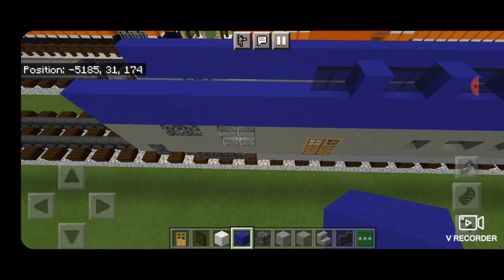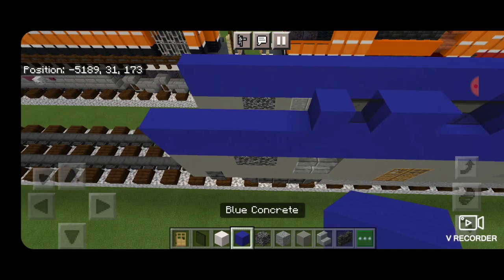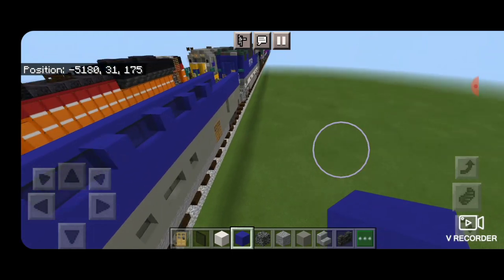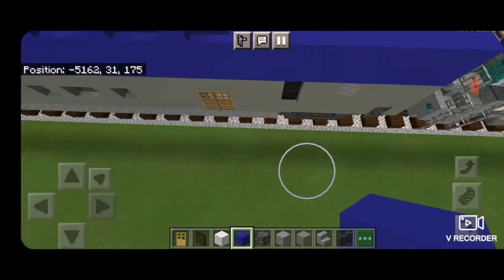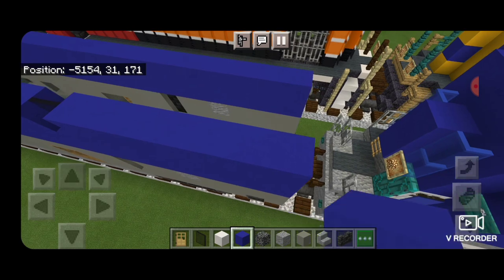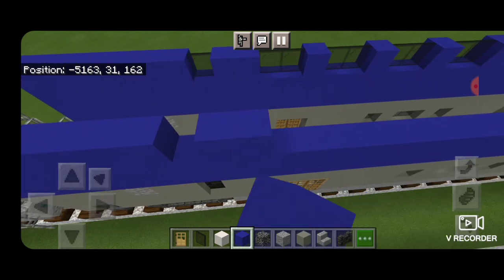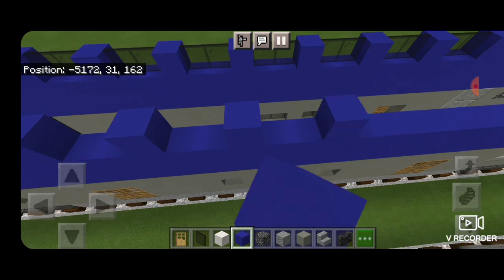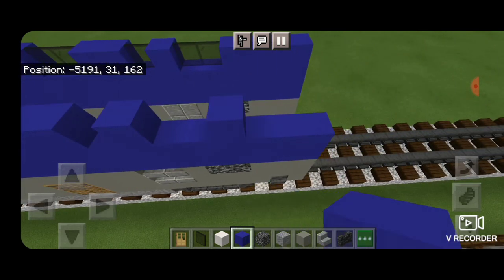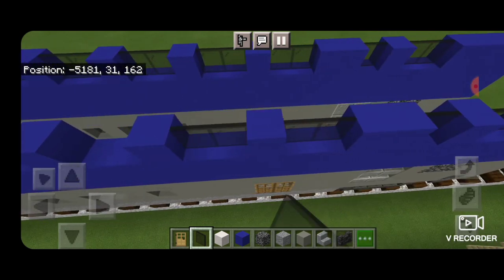Then on this side we're going to put two blue concrete, a single black stained glass pane, blue concrete, two black stained glass panes, blue concrete to the end. The other side is slightly different — two blue concrete, one black stained glass pane, then blue concrete to the end. Come across on the other side and copy this window pattern directly across — it's exactly the same. Then come back through and put all our black stained glass panes in for the actual windows.